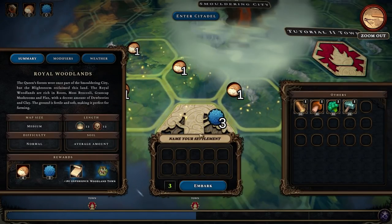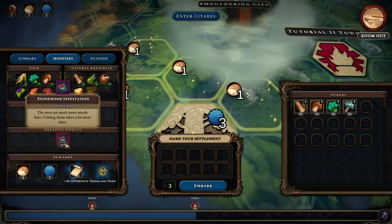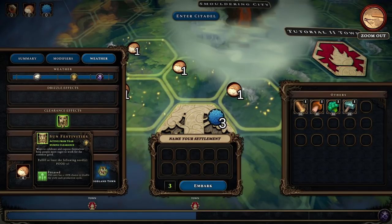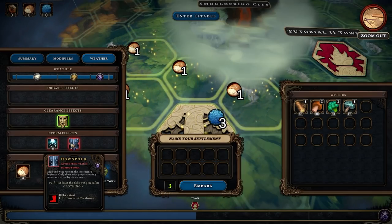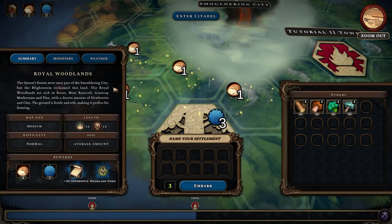So this is going to be normal. The further out you get the harder it's going to be — let's start with this one. Name your settlement, embark. Summary modifiers: not great meat, positive effects harvesting speed is increased but lumber is going to be a problem. Clearance effect — sun festivities, ways to celebrate and express themselves, keep people eager. Food-focused: chance to double yield with every production. Downpour — units are slower but if I give them clothing it's not a big deal. Alright, we'll check out all of this stuff on the next episode of Against the Storm. This is really neat — I'm probably going to only do a couple of runs, maybe normal, hard, very hard, but there are trade routes and other things so who knows. Thanks for watching, I'll see you next time.